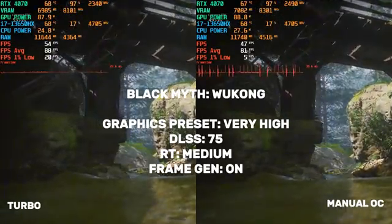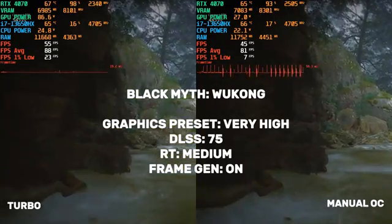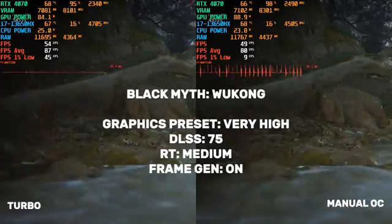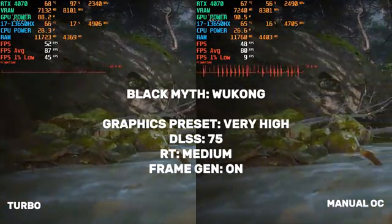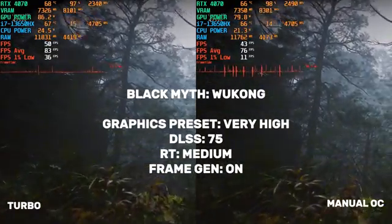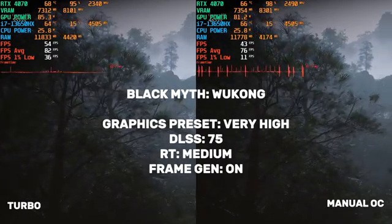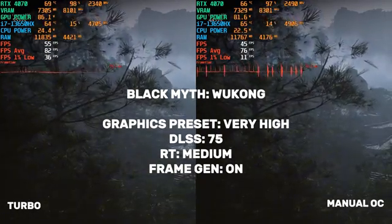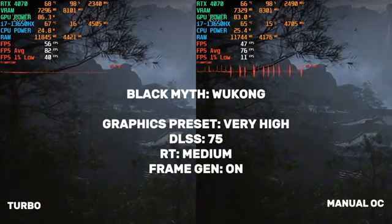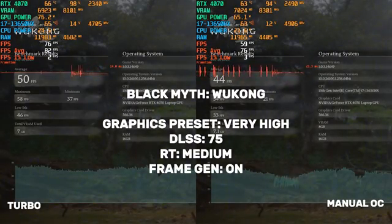We tested Black Myth Wukong, a game known for its demanding visuals. Turbo mode gave us a minimum of 37 FPS, an average of 50 FPS, and a maximum of 58 FPS. The manual OC struggled here, with a much lower minimum of 21 FPS, an average of 44 FPS, and a maximum of 54 FPS. In Black Myth Wukong, the manual OC performed significantly worse — a 12% drop in average FPS and a massive 43% drop in minimum FPS.